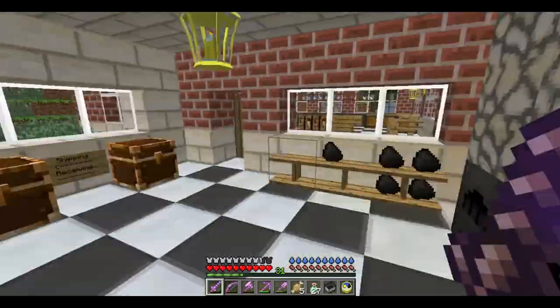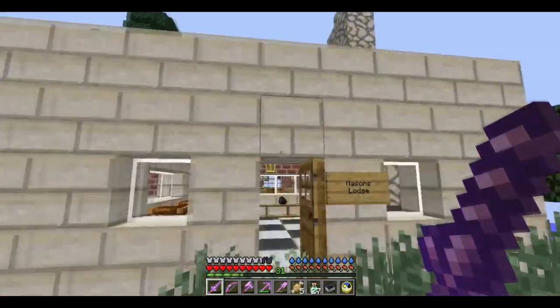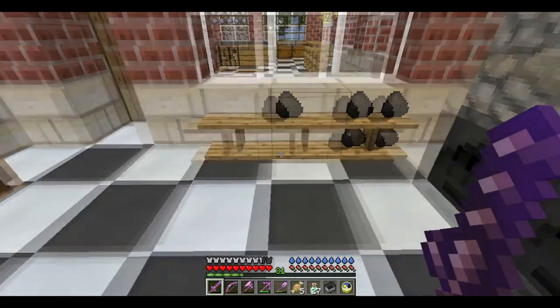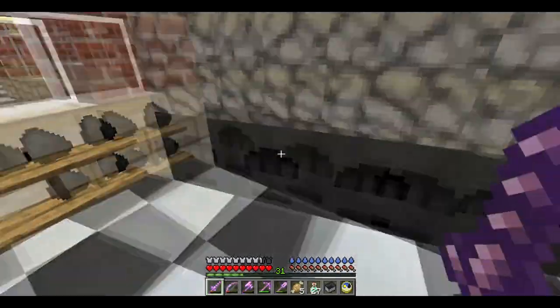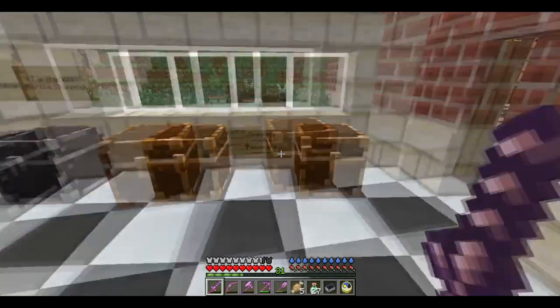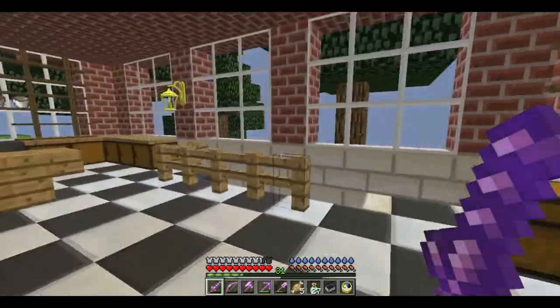So this is the Mason's lodge — this is just a little entrance area where we keep the furnaces and obviously the charcoal or coal for the furnaces, and just shipping and receiving, like a little office area. And then through here is the main area.